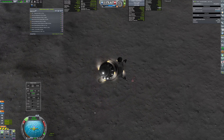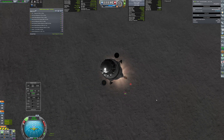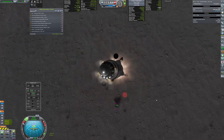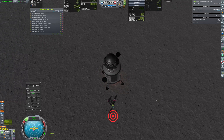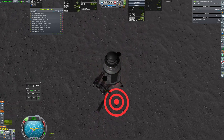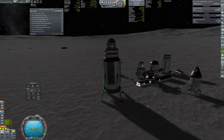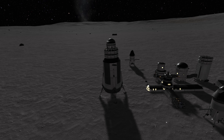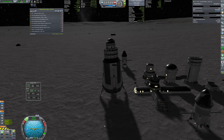Now I am adjusting the thrust very carefully to land as close to the base as possible. I was getting quite severe lag near the base, so it wasn't making the landing easier. I've managed to land quite close to the base, but I've decided to also use powerful RCS clusters to get even closer.